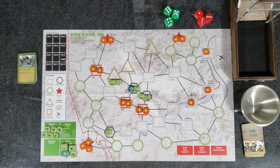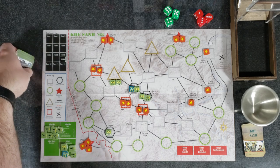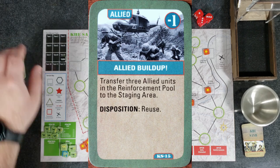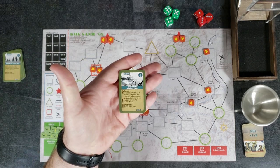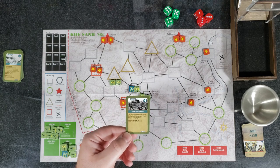Alright, everything is set up for the beginning of the game. Let's dive right in. The first phase is the friendly action card phase. As the allies, you pick whatever card you want. I'm going to pick the Allied Buildup card — I get to transfer three allied units from the reinforcement pool to the staging area. Disposition: reuse, meaning I can keep it and use it again next turn. Some cards say 'disposition removed from play,' so you use them once and they're gone.